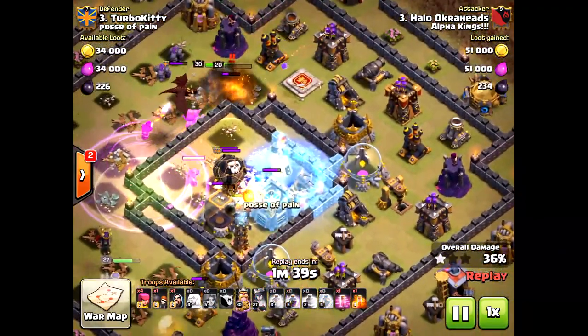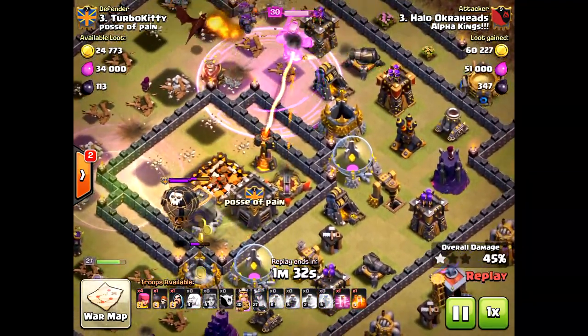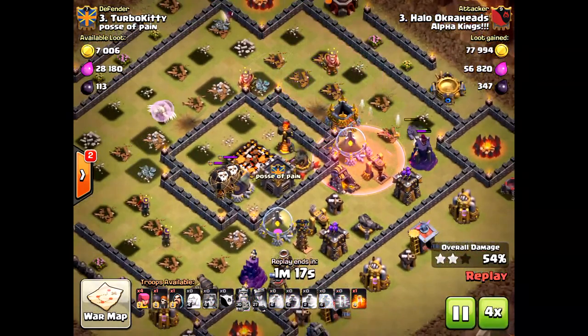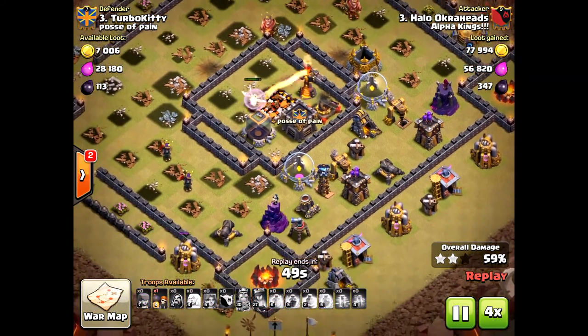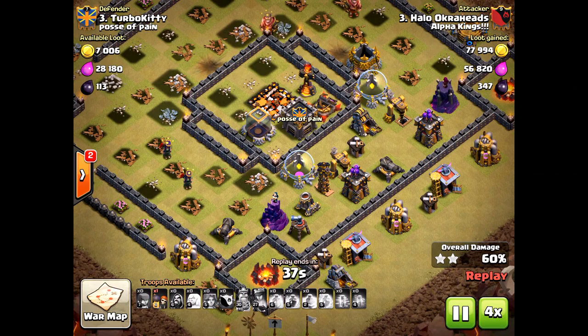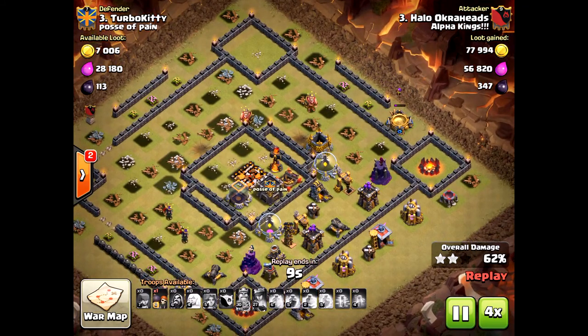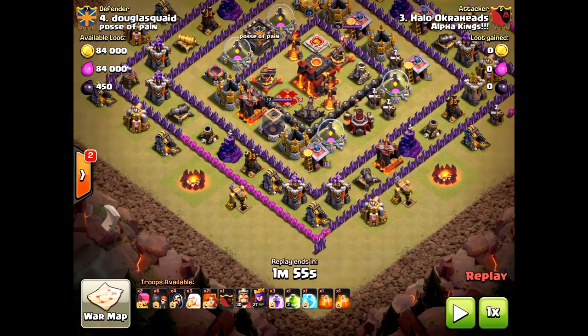I should have had a few Valkyries clear out the Air Sweeper at the beginning — this was so close. But the Inferno Tower stayed alive, and because of that my King went down instantly. I still would have three-starred this base, but I completely forgot about the Queen down there. I lost both my Queen and King and knew it was over. It's all about funneling — the Valkyries have to take out those Inferno Towers. Most bases lately have the Inferno Towers circled in the core, protected, so the goal is to push Valkyries inside.